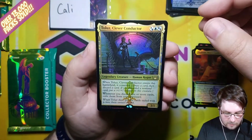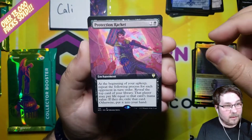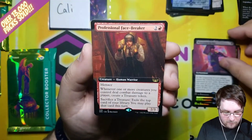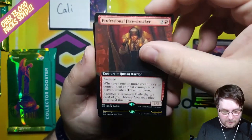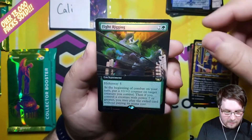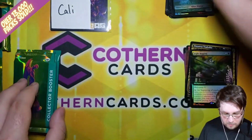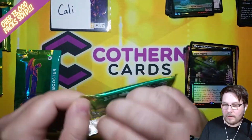Talus, Clever Conductor — Rare. Protection Racket — Extended Art. Professional Facebreaker — Extended Art. Maestrous Diabolist — I'll never get that right — Foil Extended Art Fight Rigging. And a Treasure Rhino Warrior Token as we move on to the next pack.